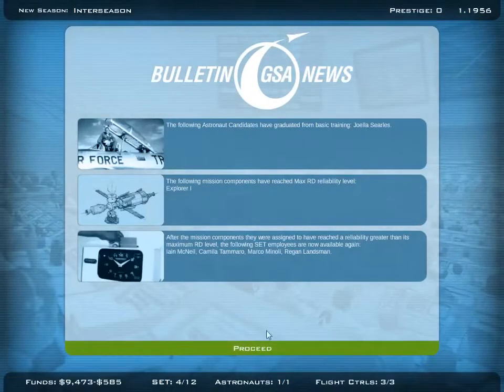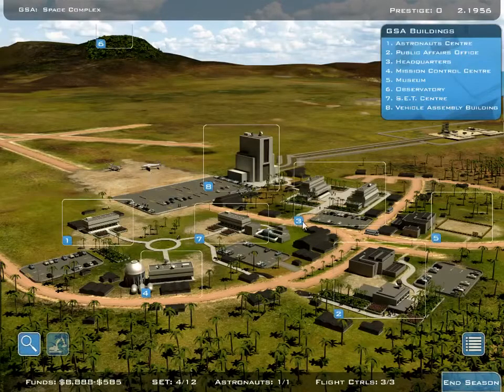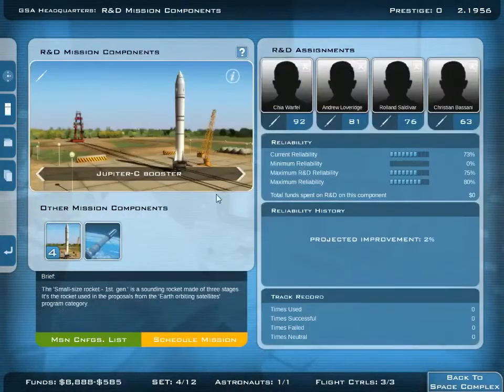Max level already. So we're gonna go for our first mission. That's how we do it. We move in here again. Check our mission explorer. Check this one. We will have later on an extended mission. And now we can schedule our mission.